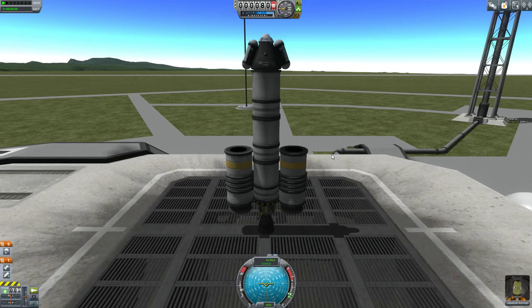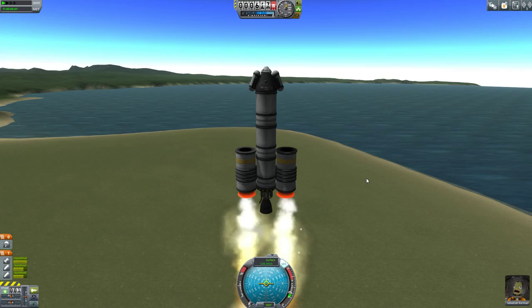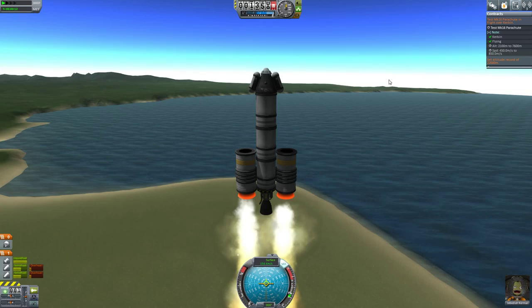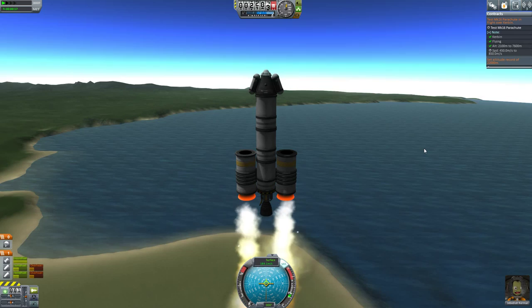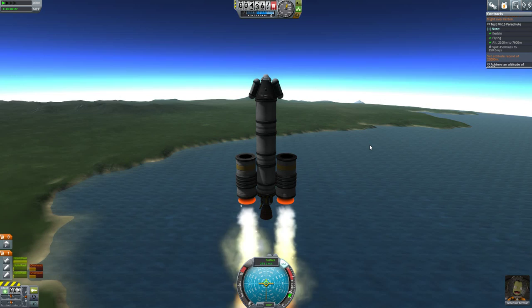Alright, here we are. Let's get this thing throttled up a little more. Actually we don't even need the throttle — we got the boosters on there to help us out. So again, the plan is kind of to bring this thing up super high — maybe even higher than that — so we can really start falling and picking up a lot of speed. So turn on these engines now.